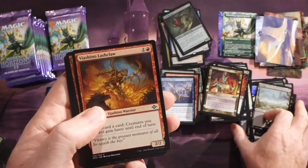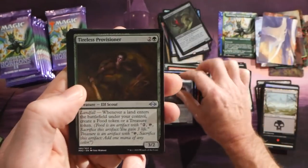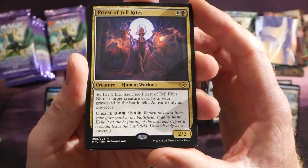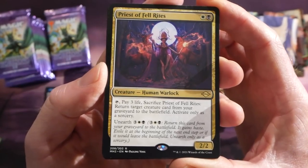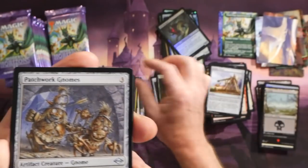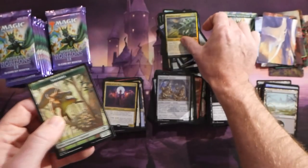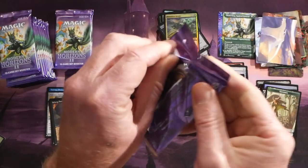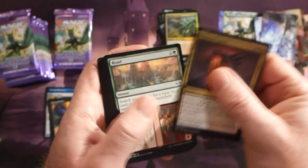I believe that's some form of white dragon — can't think of the name off the top of my head. We have a Sanctuary Raptor, Tireless Provisioner, and Priest of Fell Rites — an Orzhov-colored human warlock, 2/2. You can tap him and pay three life, sacrifice Priest of Fell Rites: return target creature card from your graveyard to the battlefield, activate only as a sorcery. He also has Unearth. Patchwork Gnomes, World Weary again, and a foil Breathless Knight. Squirrel token. This has been fantastic — I see why everybody is after these set booster boxes.